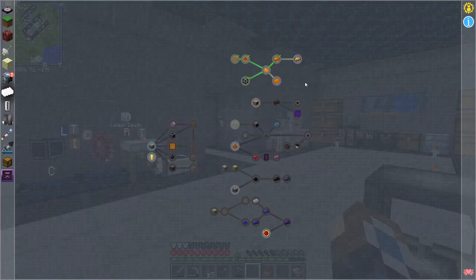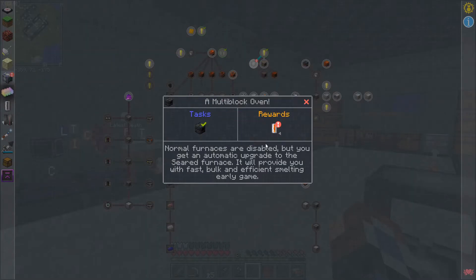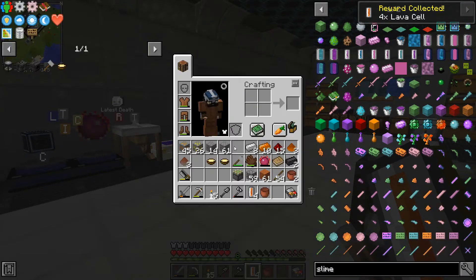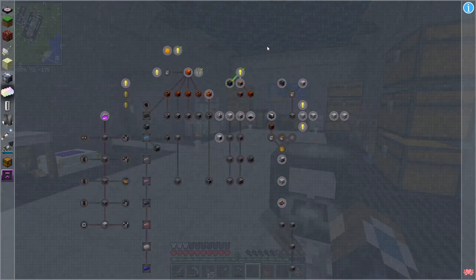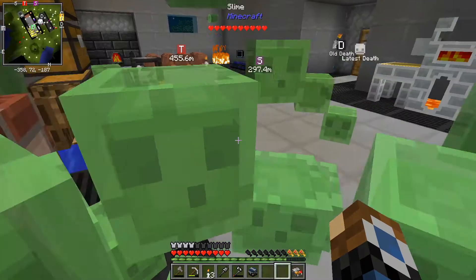That quest line is completed. We've completed getting our seared furnace, which we get some lava cells for — which apparently don't burn us, which is cool. And we'll be moving on very soon to the next stage in progression.